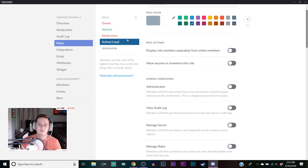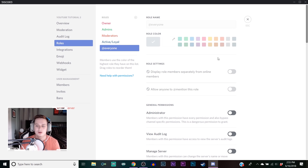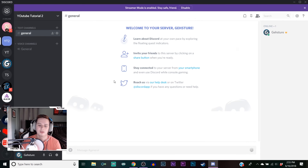For the active/loyal role, all you really want to check is those two display boxes. Like I said, this role is just a way to reward people who are active but you don't necessarily trust them enough to give them a moderator role. You just want them recognized - like hey, this person's been in the server for months. Keep everything else the same. Now escape out of this and we're gonna add some new text channels.